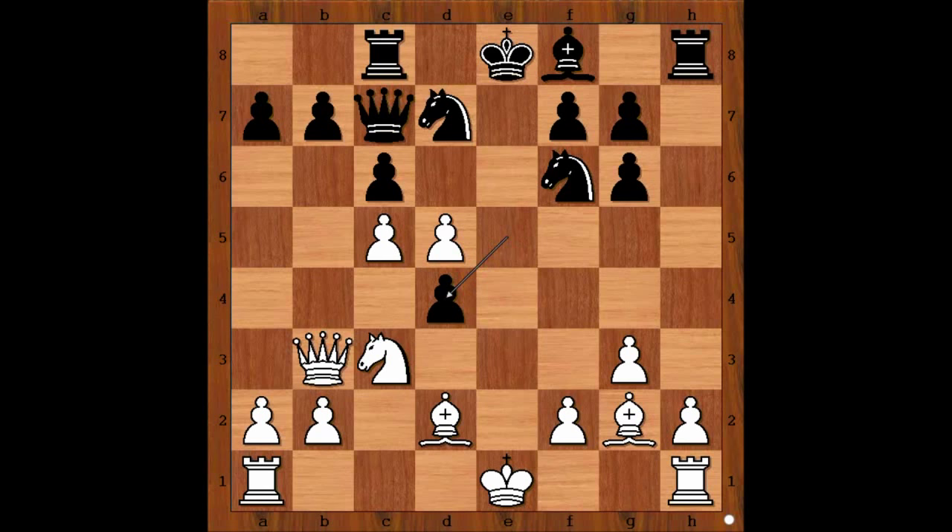White to move. What is the best move for white in this position? What would you do? Maria played the best move: d6, attacking the queen and sending the black queen to the back rank.